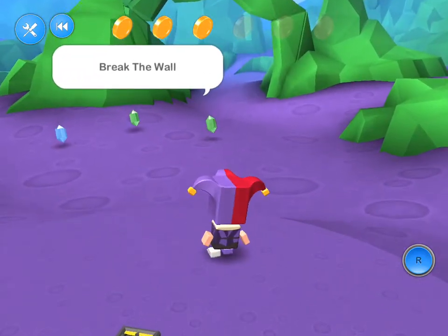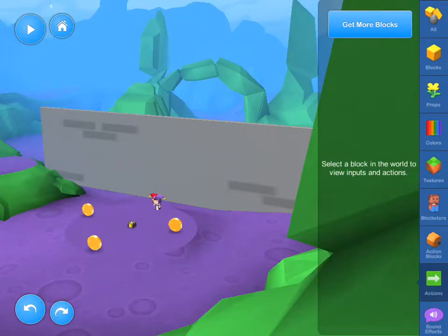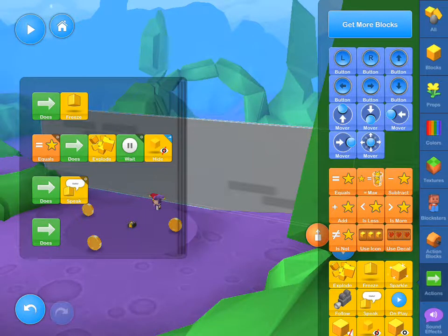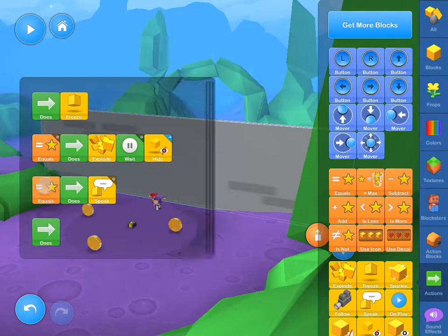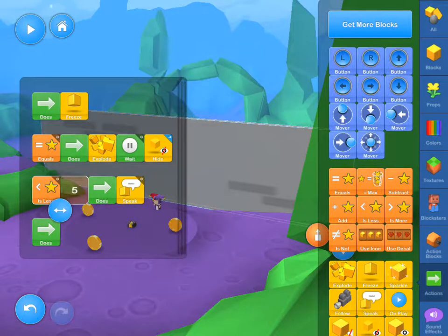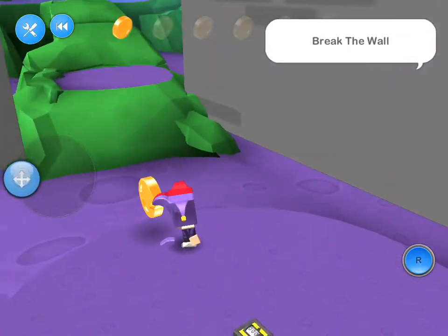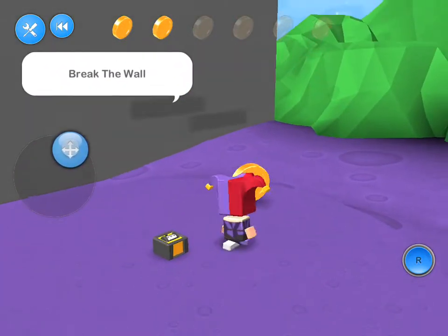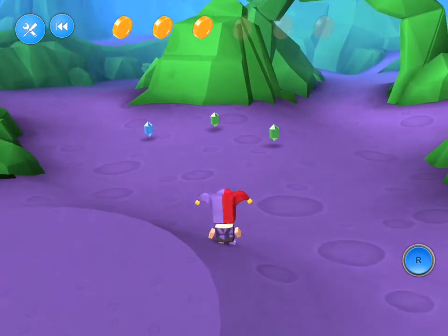So I hit three, and the wall exploded and went away, and now I can access my other gems. As far as the instruction — the speech bubble there — basically what that is saying is just giving you some sort of direction as to what to do. I can either do a star equals to several current, or while the stars is less than three, it will say that. So when the stars is over three, it's not going to display that anymore, just like it did the first time. We collect our three coins, the wall explodes and goes away, and then the speech bubble goes away as well. And I can go into my gems.